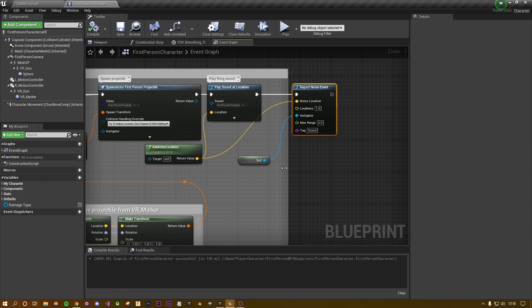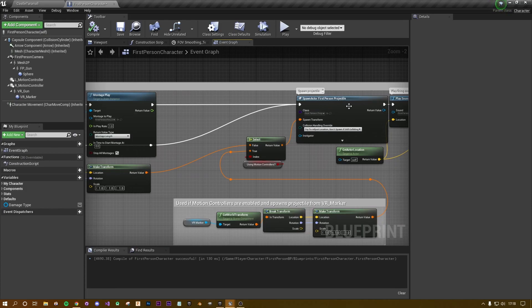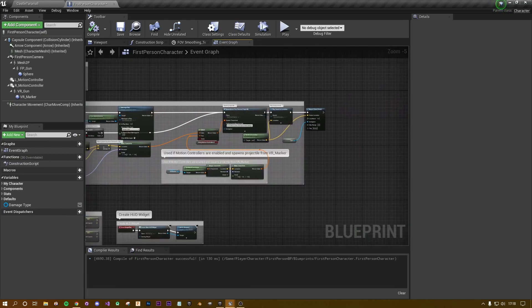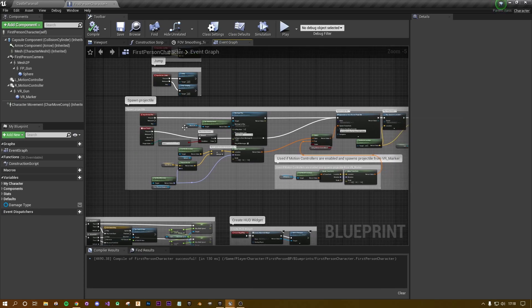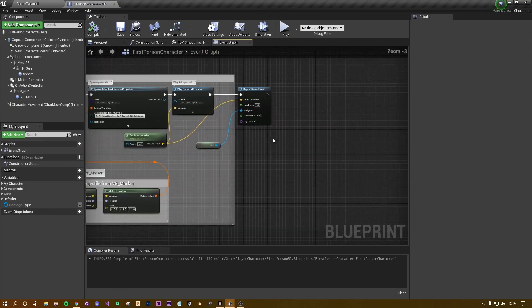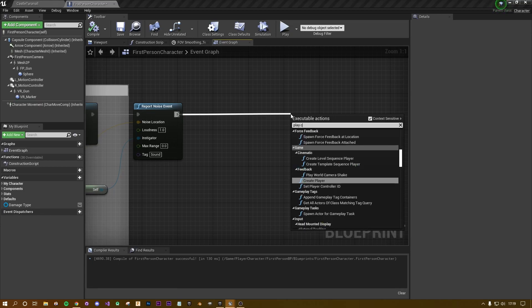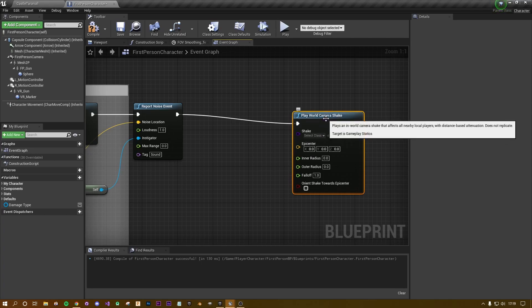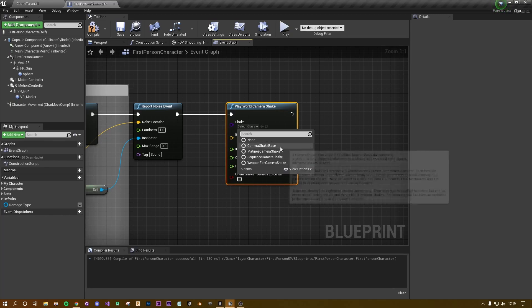This isn't part of this tutorial so you can ignore it. At any point after your spawn projectile — or at the end of your line trace — you just want to add the camera shake at the end of your fire event. For simplicity I'm going to add it at the end. What we want to do is type in 'camera' and select Play World Camera Shake. It's as simple as that.